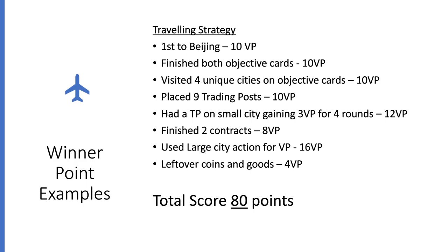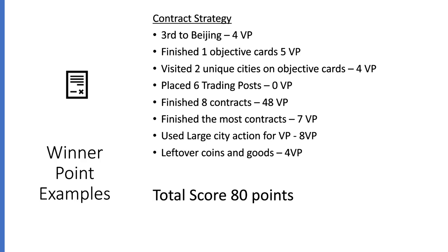If you're a traveling character, you could focus on traveling. You could be first to Beijing — that's 10 points. You finish both of your objective cards, which range 4 to 7 points; with certain travel characters, you could easily get 12 or 13 points for that. You visit 4 unique cities for 10 points. Place 9 trading posts — that's not easy, but it's worth 10 points. You've got a trading post on a small city giving you 3 points and you've done that for 4 rounds. You've finished 2 contracts for 8 points. Use a large city action 4 times for 16 points. And leftover goods and coins — 4 points. That's 80 points right there — just an idea of what you should aim for with the traveling strategy.